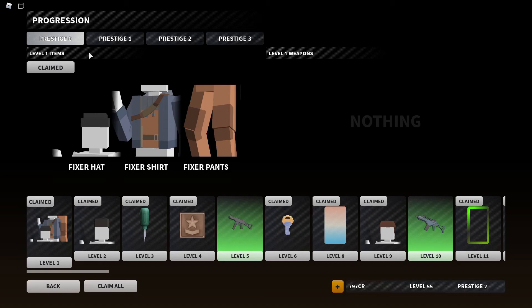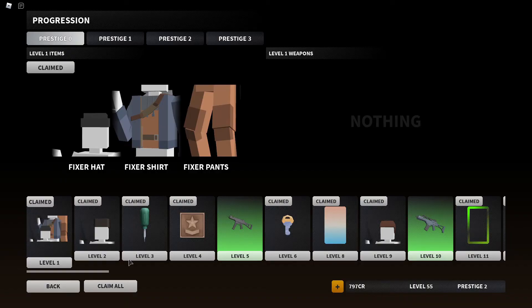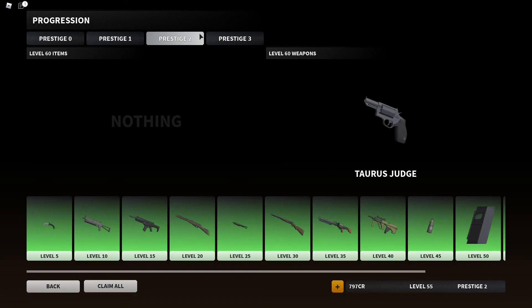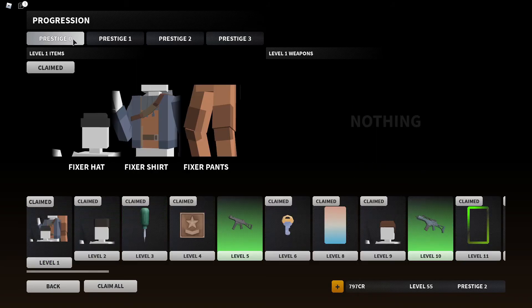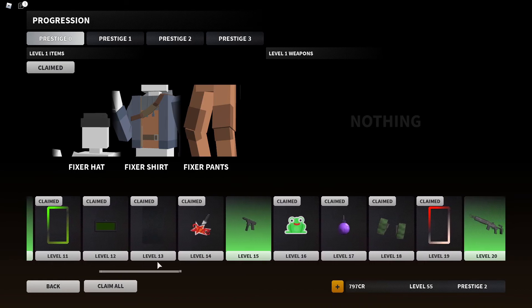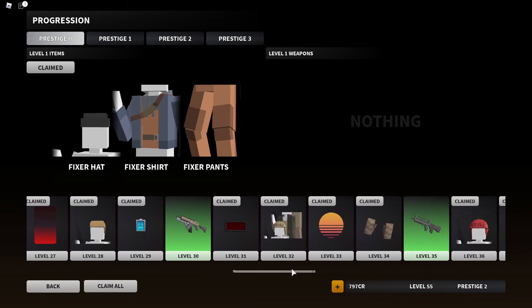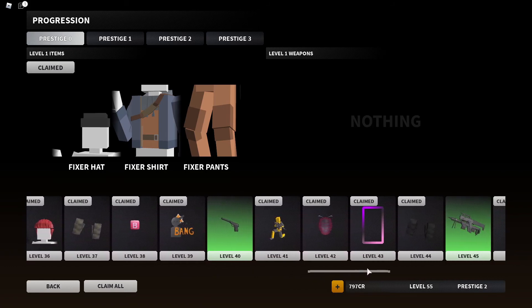When you go to Progression, you're going to see a whole lot of new things. You can come down here, click that, click 'Claim All' — and you have to do that for every page. The most content added is at Prestige Zero — you unlock a whole bunch of new customizable stuff. As you can see scrolling down, you get so much free stuff just for leveling up.